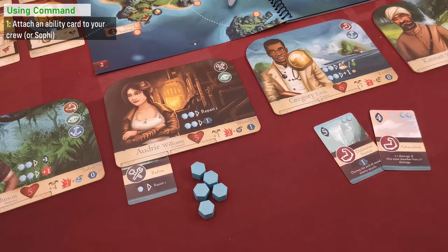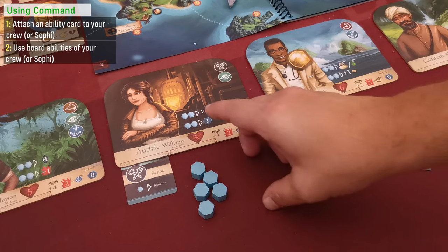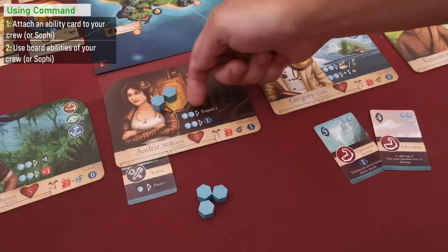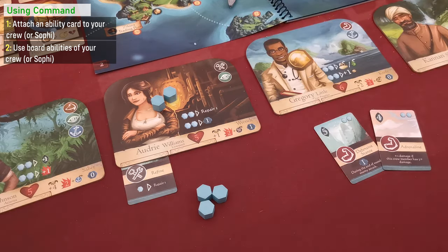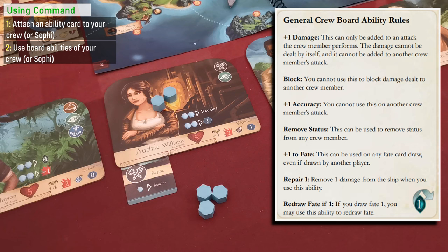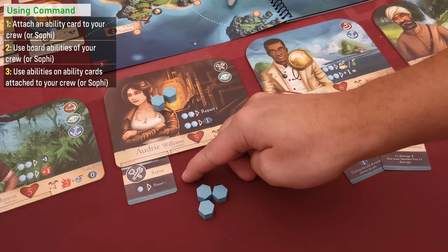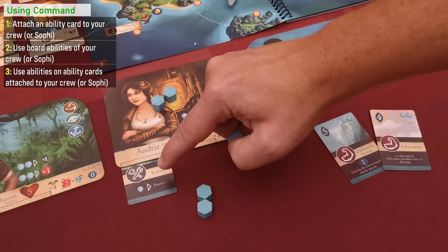For example, Audrey supplies two craft symbols when used in a craft challenge and has an additional ability that only you can use as her controller. All crew boards depict unique abilities that require spending command tokens — you can only use abilities on your own crew boards or Captain Sophie's. For example, you can spend two command tokens to repair one damage on the Manticore. When you use these abilities, the spent command tokens are placed on the crew board. If a crew board contains even a single command token, you cannot use any of the depicted abilities — however, you can still use effects from attached ability cards.